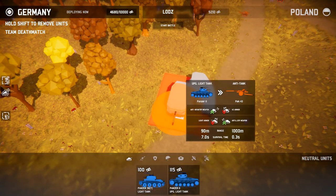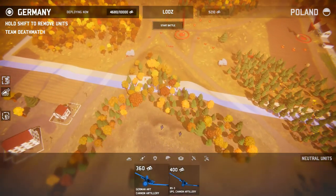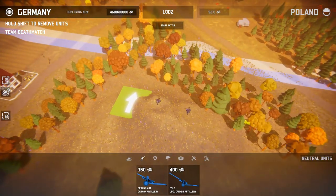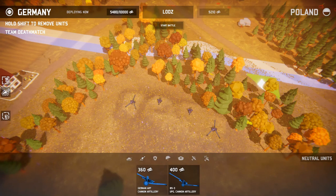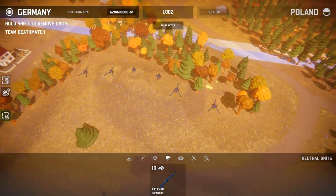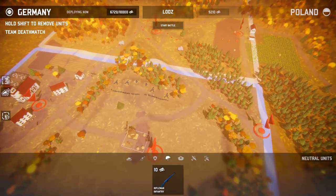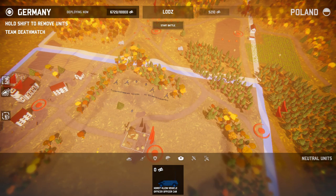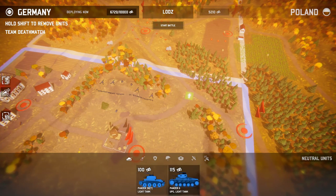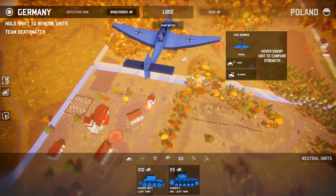Oh, they also have bunkers? Oh my God, guys, this is a tough battle. Alright, well let's get some artillery of our own up here — that could certainly help. We'll get four of them. And then we'll get ourselves a line of infantry right up there. And then on the flanks, we'll put our officer there. On the flanks, we'll get our tanks rolling. I think that might be a smart plan.